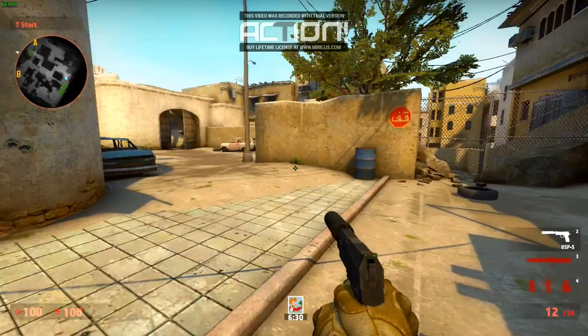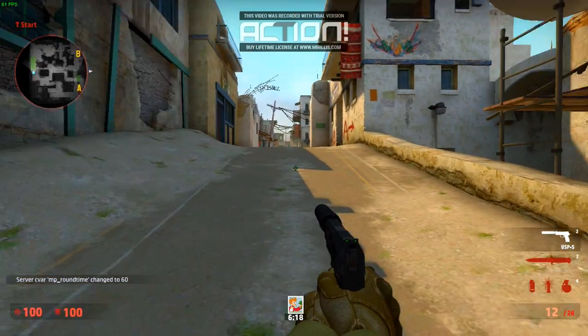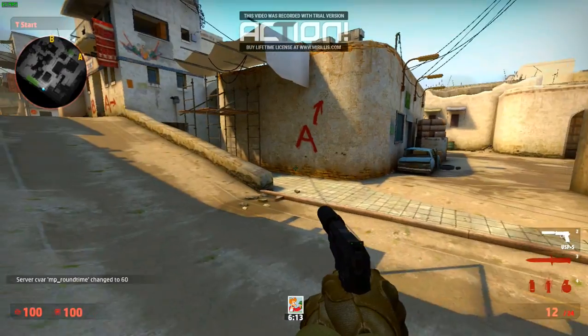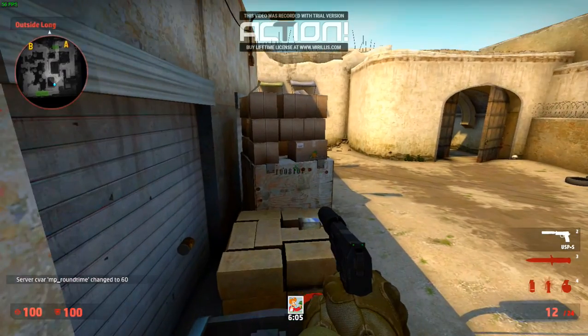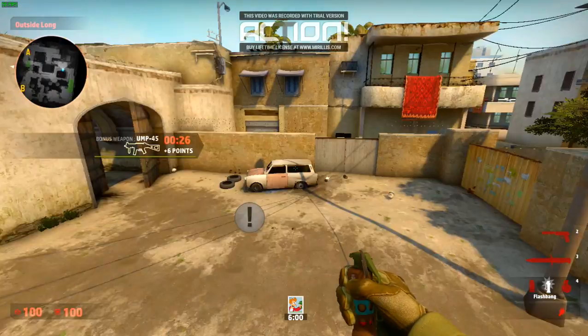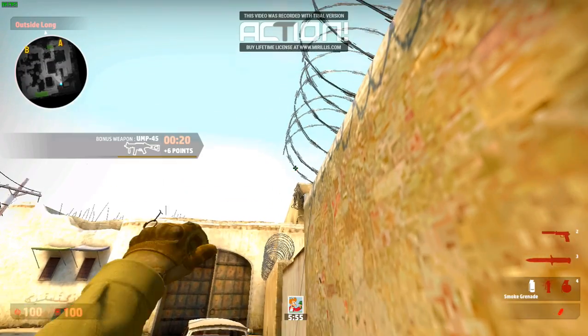Another thing you want to do is type mp_roundtime 60. This will work when the 10-minute timer runs down — it's going to automatically start another round and give you 60 minutes to practice your grenades. You gotta have some time to practice.